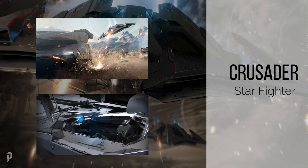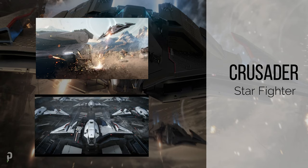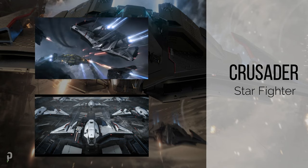The Inferno is designed to rip through the armor of large ships, and its size 7 Gatling guns can shred smaller ships in seconds. The Ion is a size 7 laser-equipped vessel that can deliver extremely powerful shots to quickly disable shields, even on bigger enemy ships.